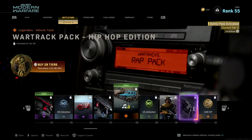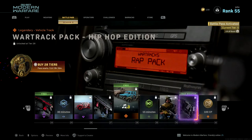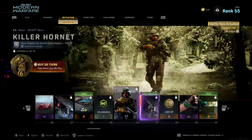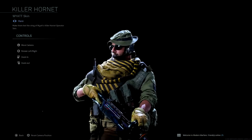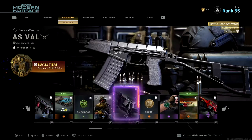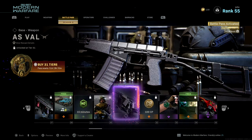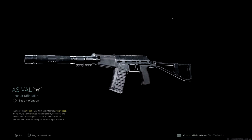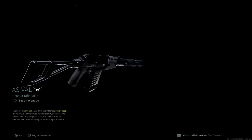For Tier 26, Stained — an epic vehicle skin for the Tap Rover, which is a zombies reference. For Tier 27, Finger Trap — a rare blueprint for the R90, another beautiful looking blueprint. For Tier 28, a free Hip-Hop War Track Pack — we're actually going to be able to play these songs in Warzone and Ground War while riding vehicles. For Tier 29, a 15-minute double XP token. For Tier 30, Killer Hornet — a rare skin for Wyatt, dressed like we're about to kill a bunch of hornets.